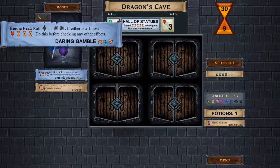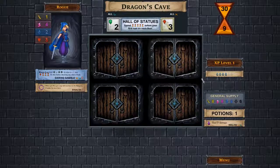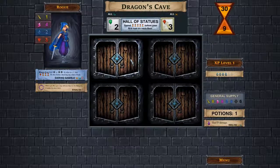Here is my character. My heroic feat is Daring Gamble, where I can choose to roll an extra die. If either die is a one, I can lose three time and a health, so I have to be careful not to use it too often. My regular stealth ability is that when I flee, I may add one door to the dungeon if under the door limit — a change from the first edition rules.